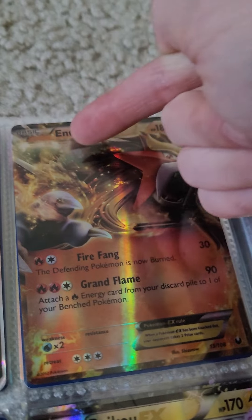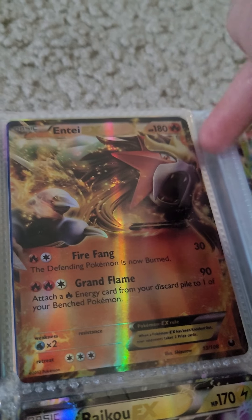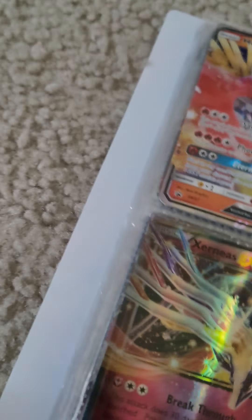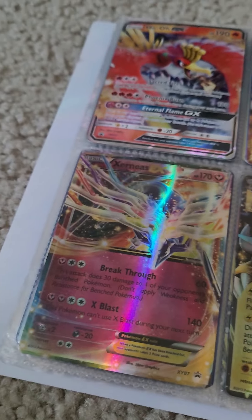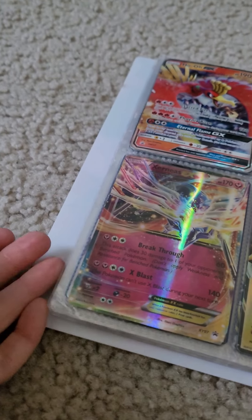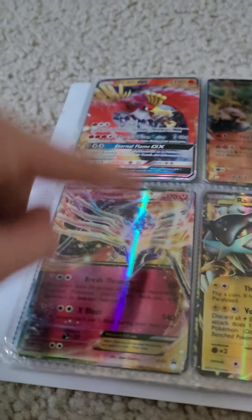And then we have Entei. I really like Entei. I cut the medal — he's a Sweet Kud. I don't have a Sweet Kud yet — this is not a Sweet Kud card. I just put it in the page for now until I get a Sweet Kud, but for now he's the placeholder.